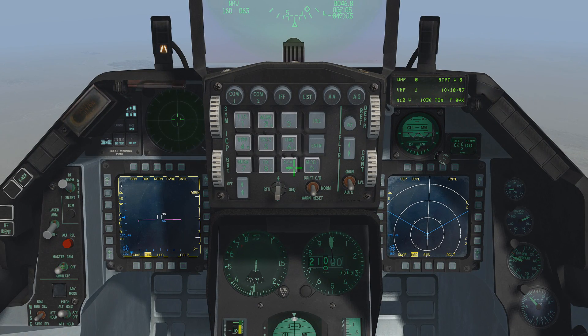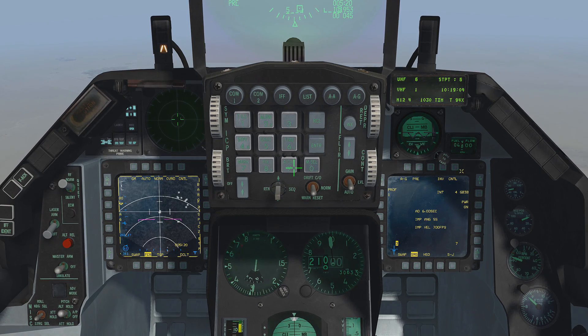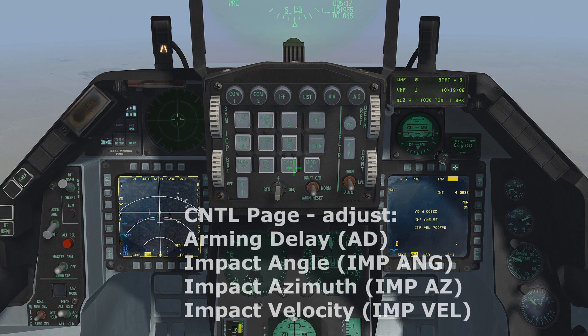First, let's ensure the autopilot is on to reduce your workload. On the ICP, press air to ground mode. On the right MFD, select the SMS page. Press the OSB next to power off to on to begin JDAM alignment. This process takes up to three minutes. On the control page, adjust the settings as desired. For the purposes of this video, I will keep default settings.